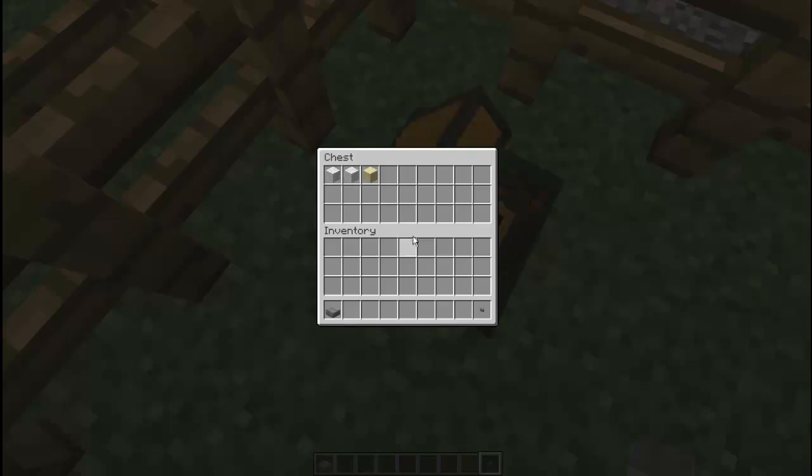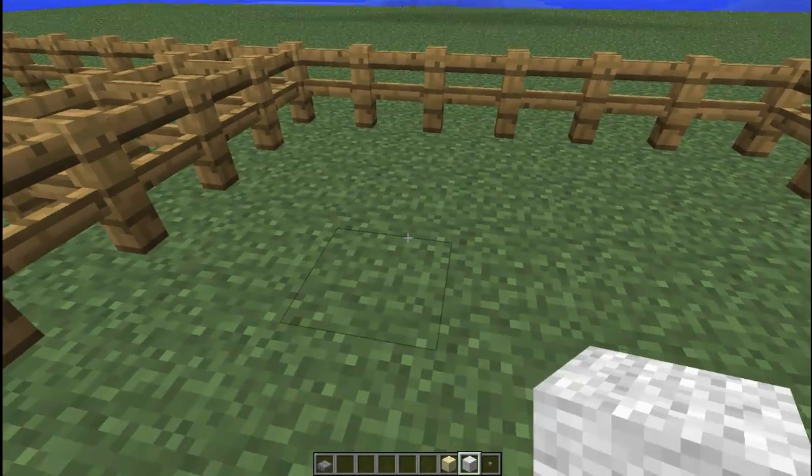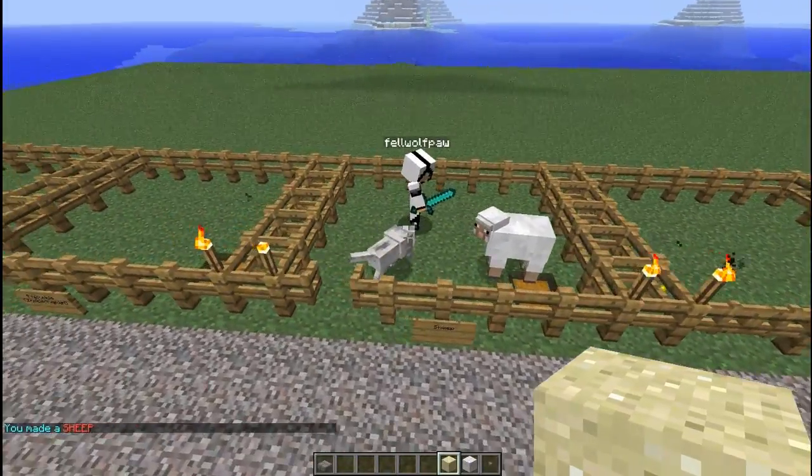Sheep, which is made with wool and sand. Just as simple as 1, 2, and 3, and then it creates a sheep.